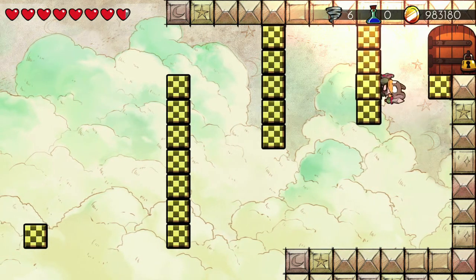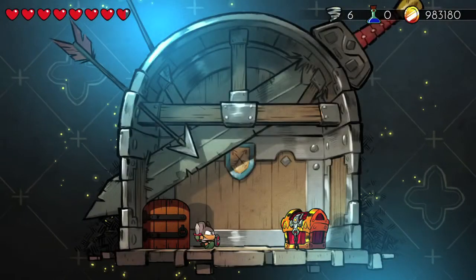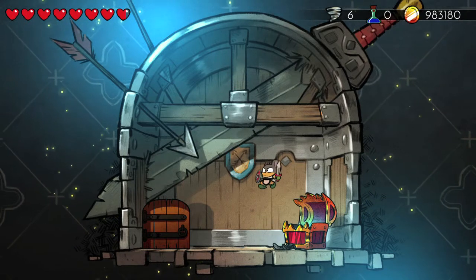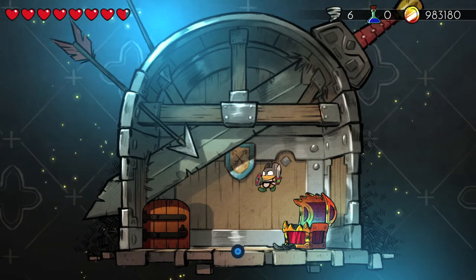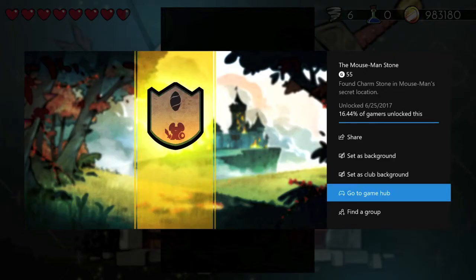Once you're here you should be good since there's no pit below you, and you can eventually make your way to the door. Just hit up the treasure chest and grab your shard and you should be on your way to the achievement — 55 Gamer Score. That's going to take just a lot of practice, but once you get it down, you should get the achievement. That's all there is to it.